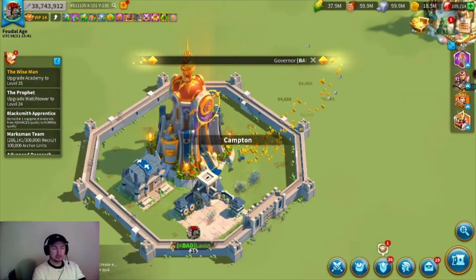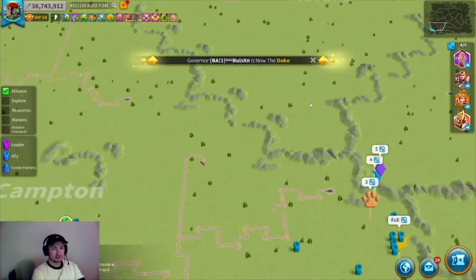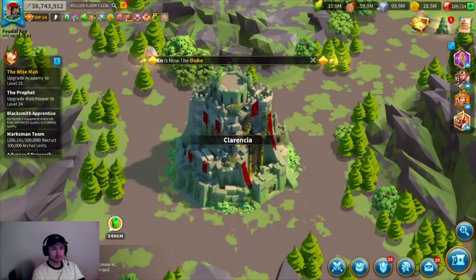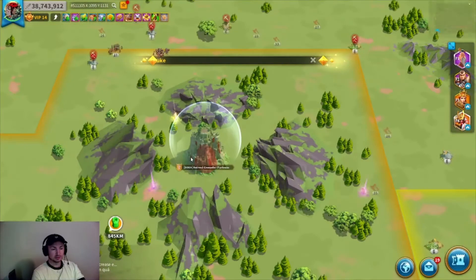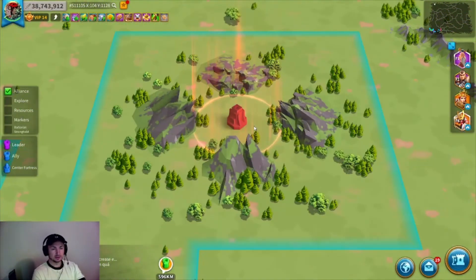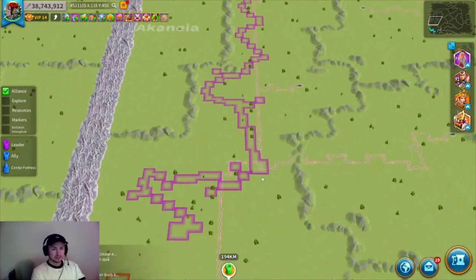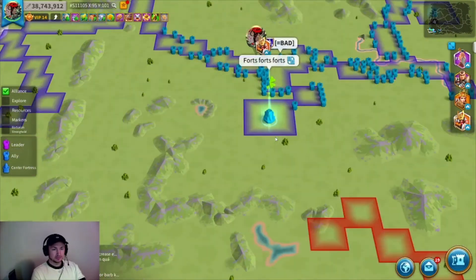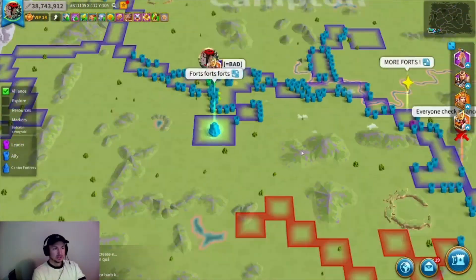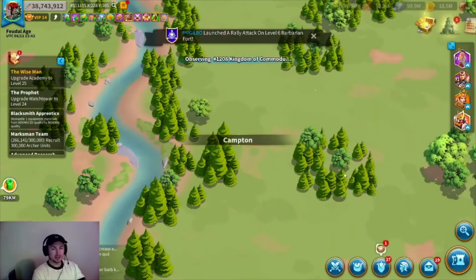We've been fighting KoL and trying to push KvK. Let's check where kingdom 06 is at — they're still on stage one, their activity is a little less than ours. Kingdom 05 is done with 01, they're pretty active — they're on stage two at eight percent. We're at about seven percent, but we're about to pop our thing and push. We've been fighting KoL while prepping for KvK, it's been hectic, but I think we're still gonna win.